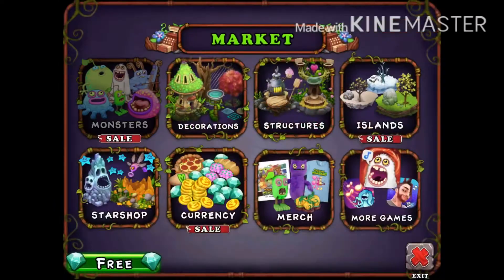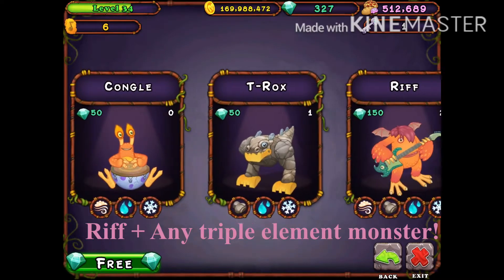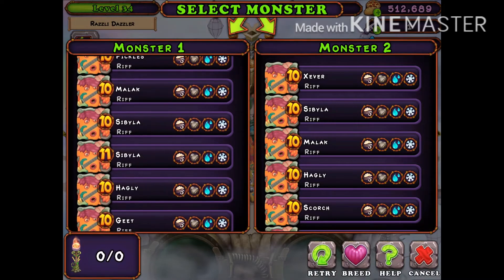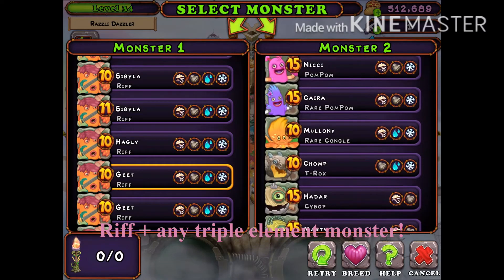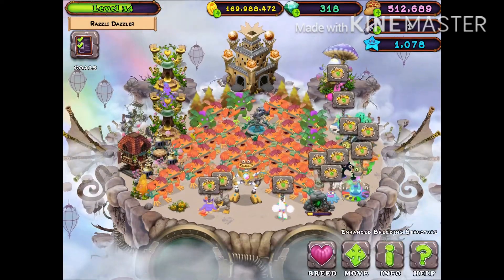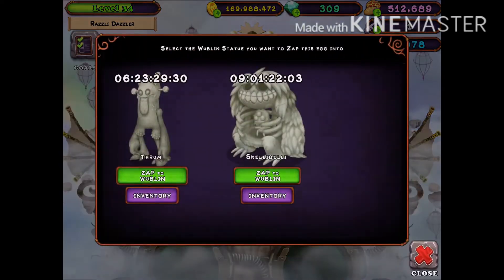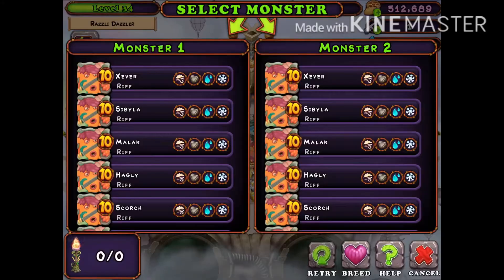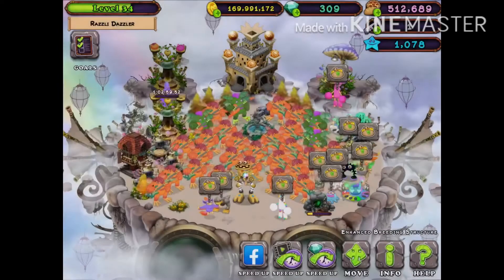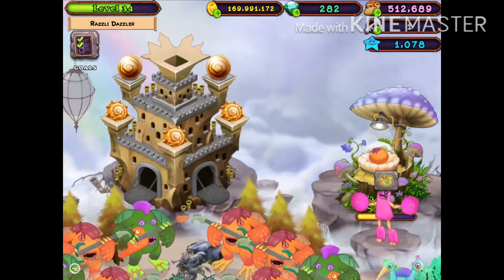For Reebro it's the exact same case again. You need Riff, the quad-elemental, and you can use any triple-element monster: T-Rox, Congo, Pom Pom, Scups. T-Rox might be the best combination. Let's try it right now — yep, right there, Reebro.